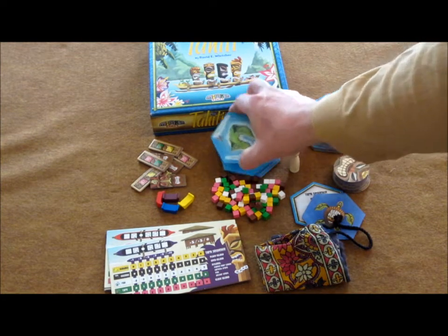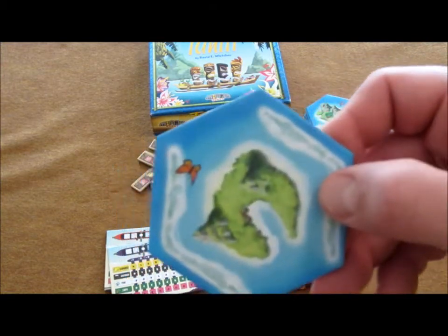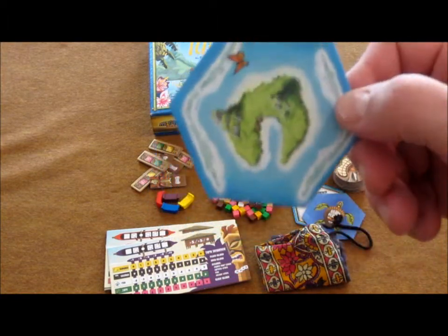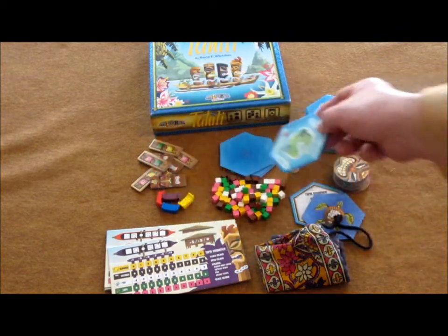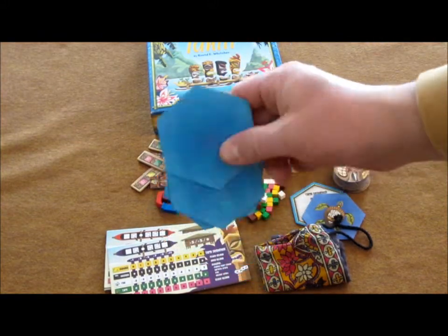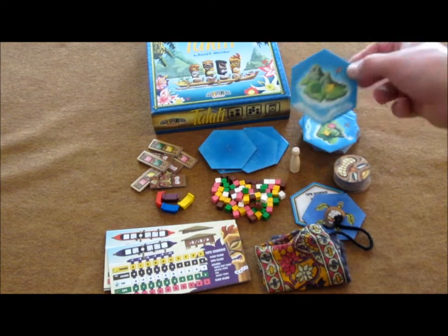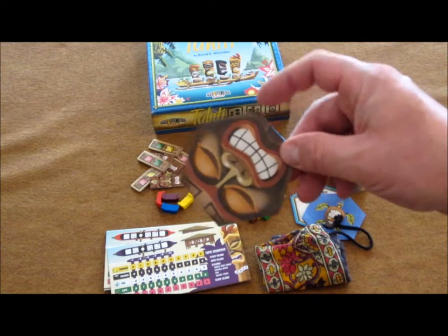Next, there is one two-sided start tile. If you notice here, there's a monarch butterfly and a different type of butterfly, and those will correspond to the number of players as to how you're going to set up the board initially. There are also a few water tiles where there's just nothing but water, and a large stack of island tiles that we'll be setting up and playing on. On the opposite side, it's just a nice tiki looking guy.